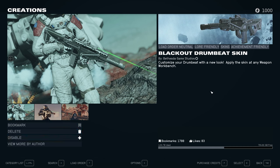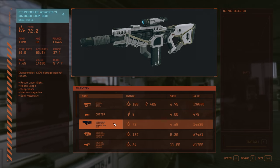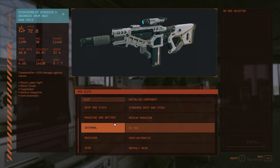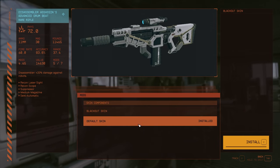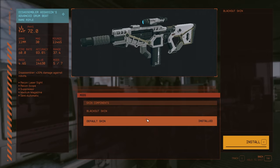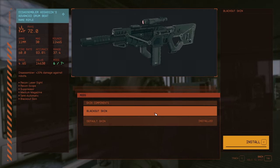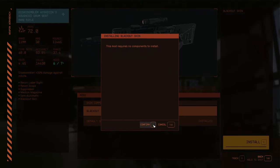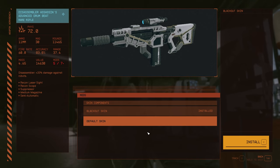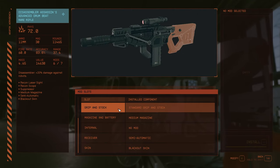Same thing — just download it. It's for the Drumbeat weapon, so you can only apply it to that specific weapon. Go to your weapon workbench, go down to the last item which is Skins, and you'll have this one available. It basically turns your weapon all black. It's a pretty good look — more stealthy than the original white-gold type of look. I'm really hoping we get more skins.